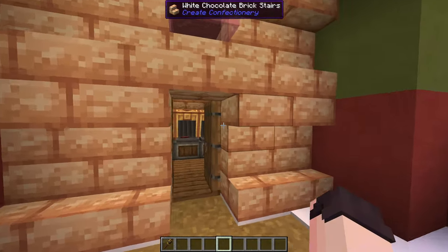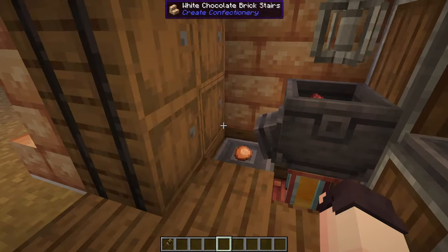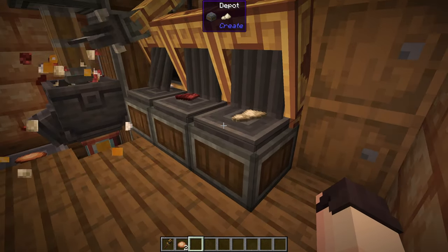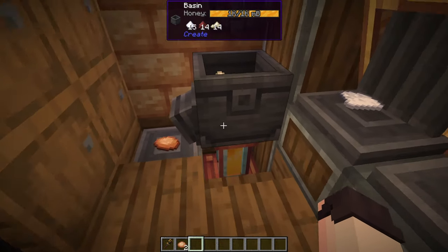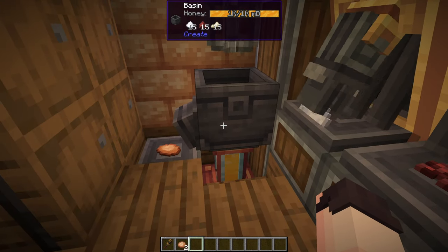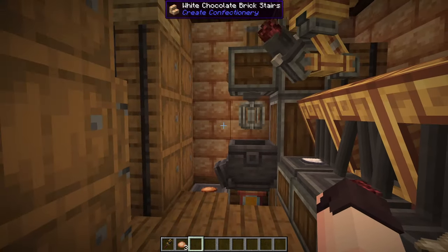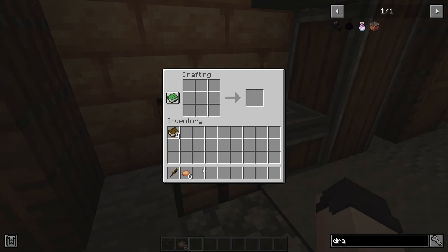Now let's head over to our ginger dough making house. Here is where we are making ginger dough which can be used to make gingerbread men and more. For this we need to mix sugar, cinder flour, and wheat flour in a basin along with honey which we are pumping in from the bottom. We do not need to heat the basin. When we mix all that with a mechanical mixer we get some ginger dough, which can be used to make a gingerbread block by simply putting four ginger dough together.